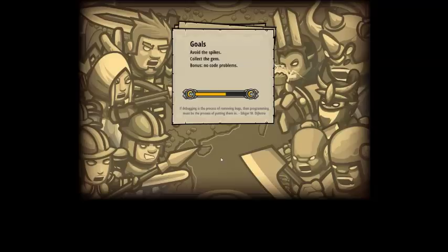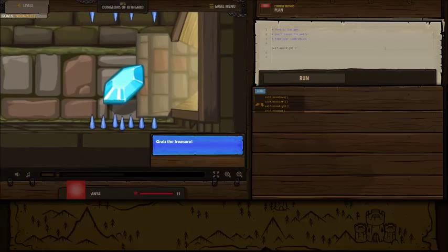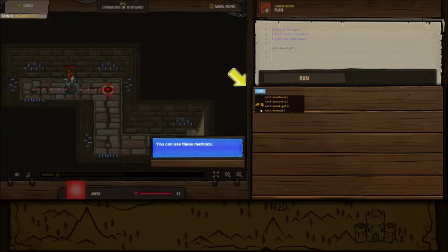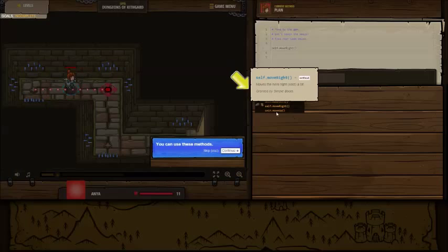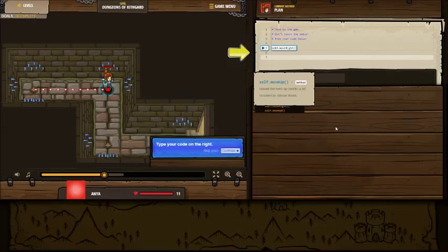Code Combat. We're going to avoid the spikes, collect the gems. Bonus if there's no code problems. I'm going to turn off the sound here. Grab the treasure. You can use these methods - these are the methods that we have to use. Type your code on the right. These are the actions that we can use.